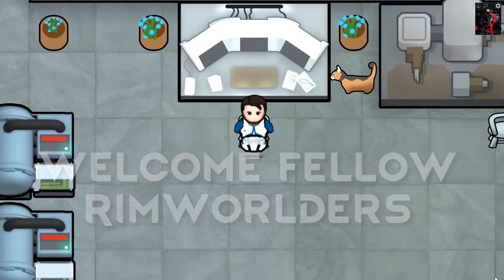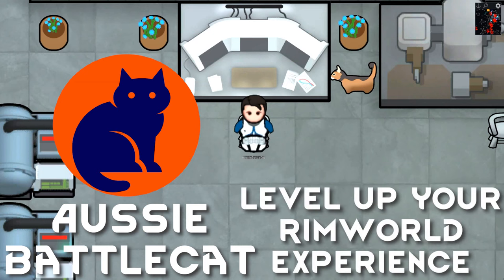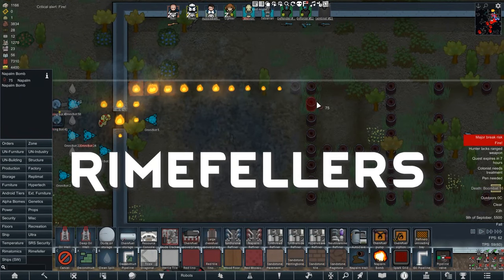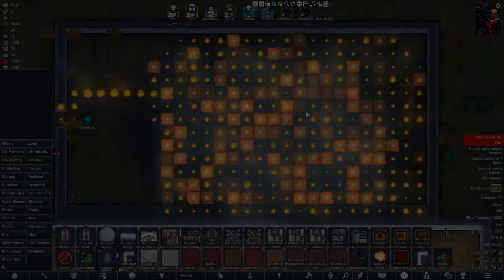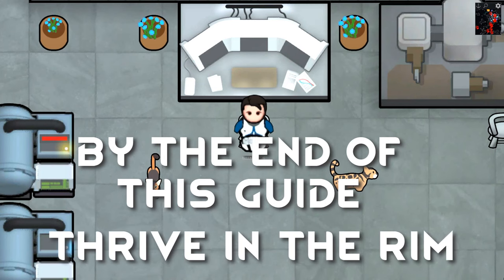Welcome fellow Rimworlders! My name is Aussie Battle Cat and it is my mission to help you level up your Rimworld experience. Today I will be walking you through Rimefellas, a must-have mod that you cannot live without, since it brings so much to our Rimworld experience. By the end of this guide, you will have another great tool to help you thrive in the Rim.